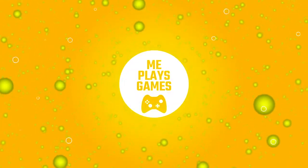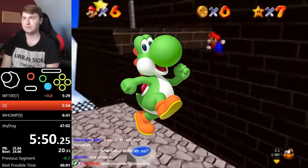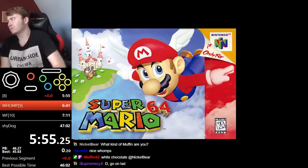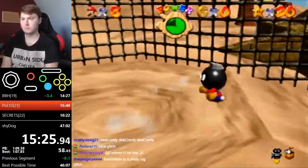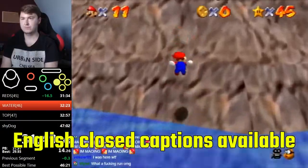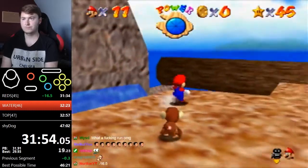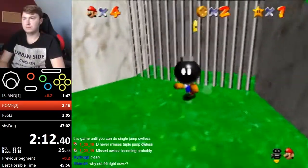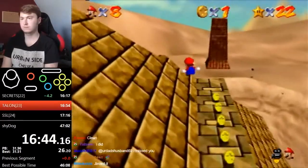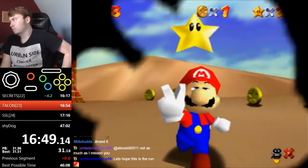Good morning and welcome back to Me Plays Games, the show with a dinosaur hiding on the roof. My name is Matt, and Super Mario 64 is one of the most popular games to speedrun of all time. Some of the glitches and strats used in the run are among the most famous in video game history. So today we'll be taking a look at the 70 star category. Keep in mind that these videos aren't meant to be in-depth tutorials, just general overviews to give you an idea of what's going on.